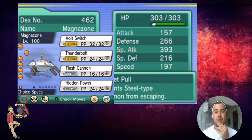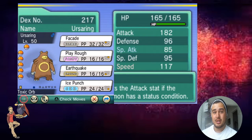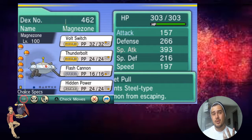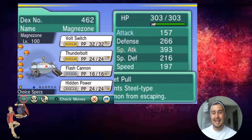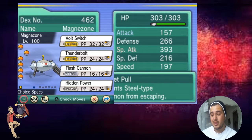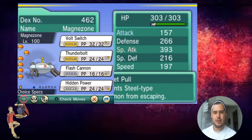The next mon on the team is going to be Magnezone. The main reason being because what stops Ursaring from sweeping are bulky steel types, like Ferrothorn, Scizor, things of that nature. So if I can trap them - Scizor isn't the best option because it can U-turn, but I can Magnet Pull it and I can Hidden Power Fire and just completely OHKO with Choice Specs. Modest nature, of course.